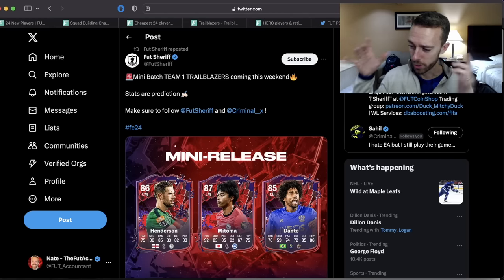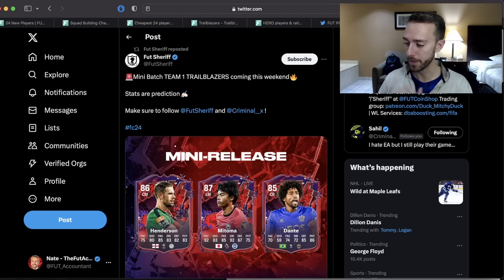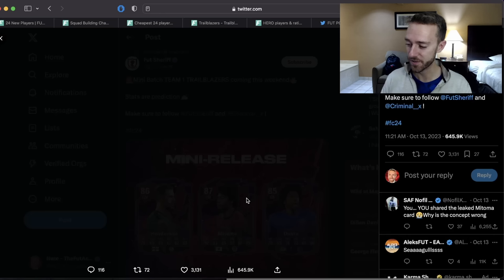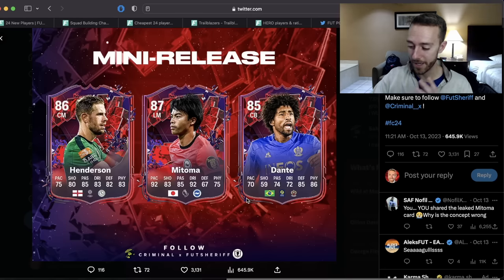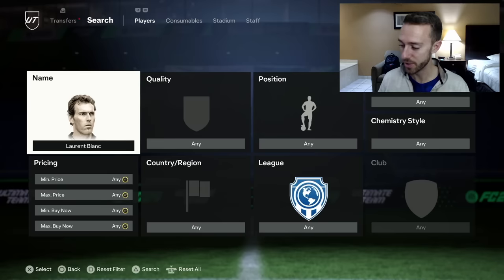On Sundays we're always looking at the mini release. Today's mini release players are Henderson, Mitoma, and Dante. I think Mitoma would definitely be the most hyped out of these, and we're going to keep an eye on their prices throughout the day. Depending on his stats, Mitoma could get really cheap and then rise up really high into Monday morning - we saw that last week with a couple of cards, Hincapie in particular. Mitoma would have a lot of hype so we've got to keep a fresh eye on that kind of situation on the market as we head into Sunday evening.